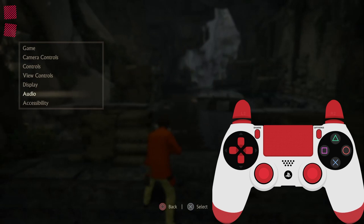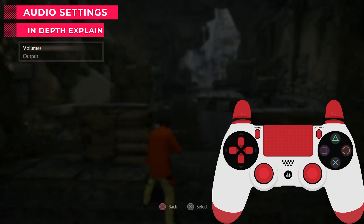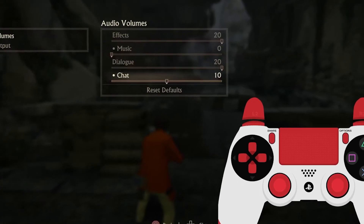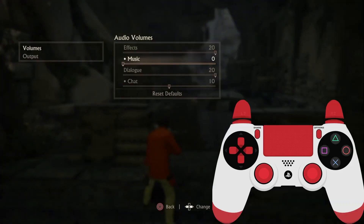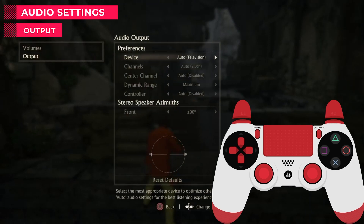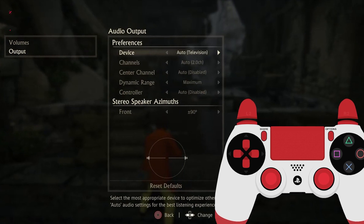The next option is Audio. I usually keep Music on 0 because of copyright issues when streaming or uploading videos to YouTube — this game's music has copyright. For the Chat setting, there are some skilled players in Uncharted multiplayer who lose because of their teammates and get angry. You can disable the game chat audio here so you will never hear them.